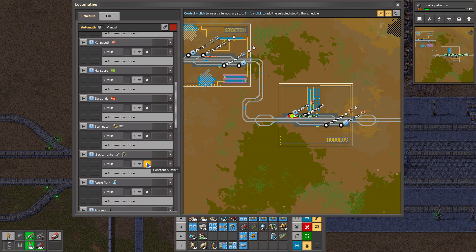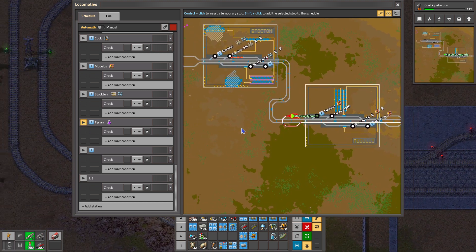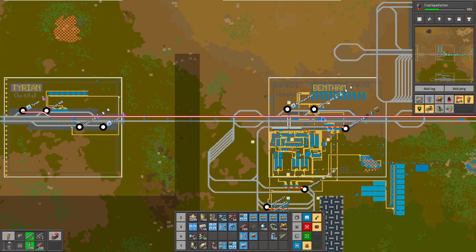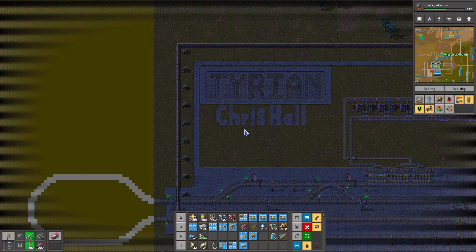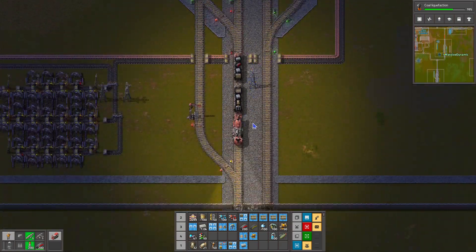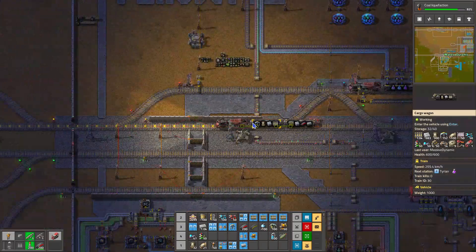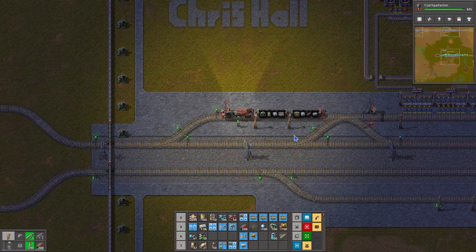Back in the train again, we go to our final stop, which is going to be Tyrion — our newest station. I put it right off the west side of Bentham. It is where we're building our Purple Science. The name Tyrion came from Chris Hall — thanks a lot. It comes from the ancient Greek, where they used to make purple from shellfish shells. The island or city of Tyre, I believe, is where that comes from. I thought that was a great name, so we went with that one. Thanks, Christopher — appreciate you watching.